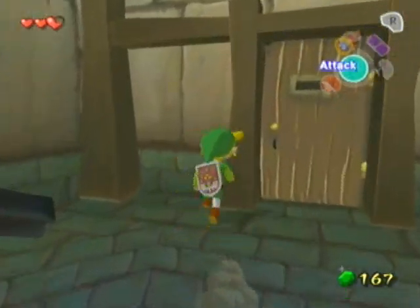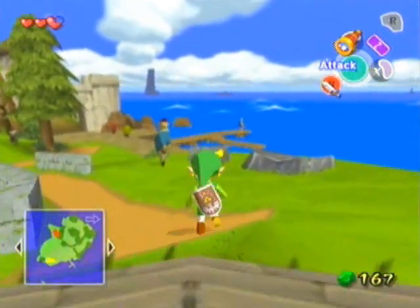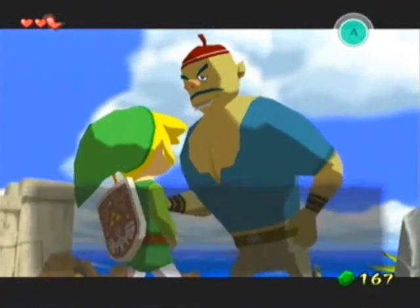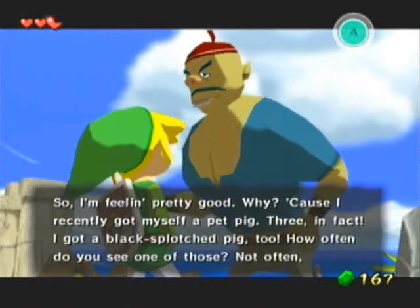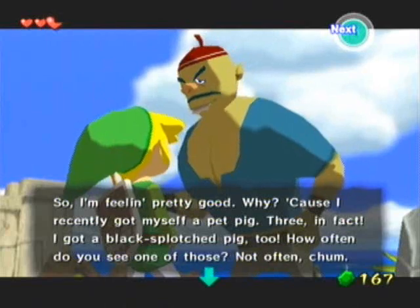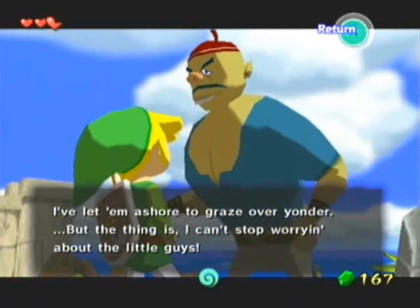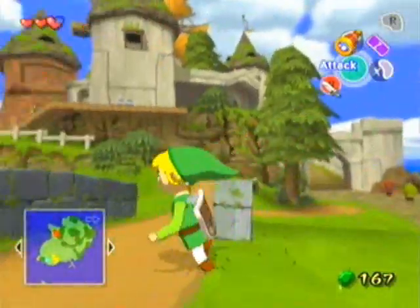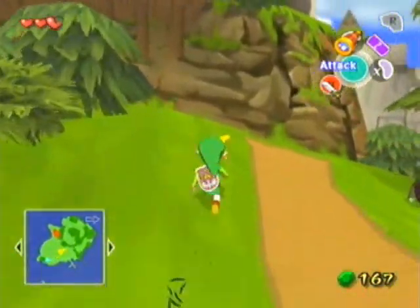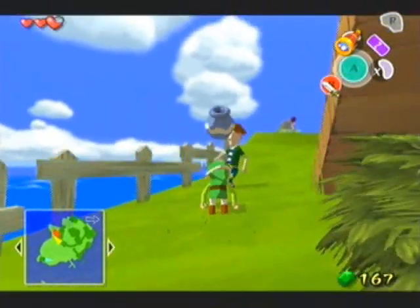That's not why I'm here. Go peddle your stuff somewhere else. Seriously. Oh my god, maybe that family in Kakariko Village will buy your stuff. Alright, there's this guy — what is he doing? 'I'm feeling pretty good. Why? Because I recently got myself a pet pig. Three, in fact. I got a black spotched pig too — how often do you see one of those?' There's so much text to read, I'm losing saliva here. 'I've let him ashore to graze over yonder.' Okay, I'm not reading the rest of that text because that first sentence was the stupidest thing I've ever read in my life.